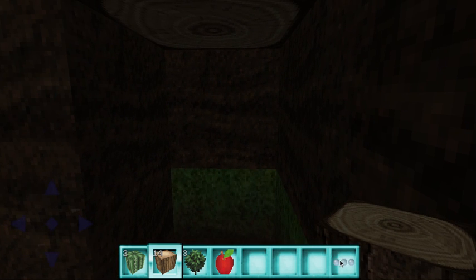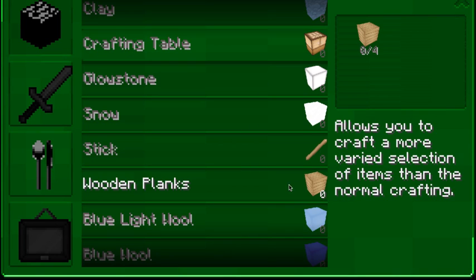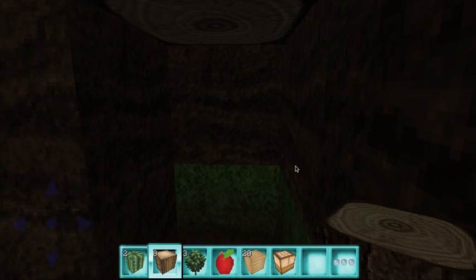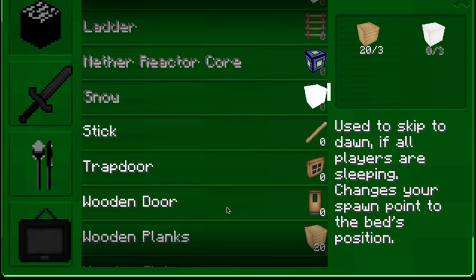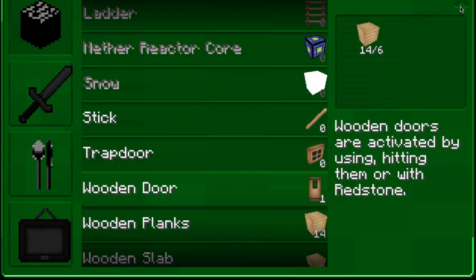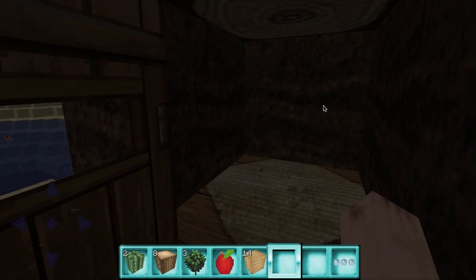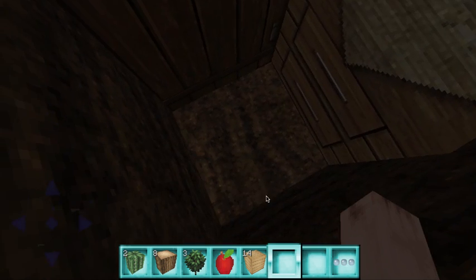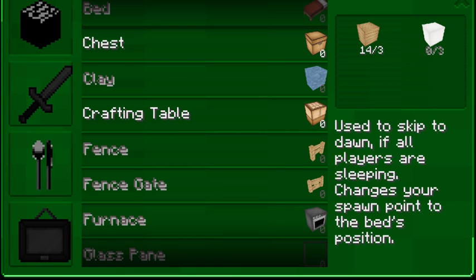I go to the crafting table, place that there. I'm gonna have to make a door. Oh thank god — now I'm technically safe. Now I have a little bit of wood.